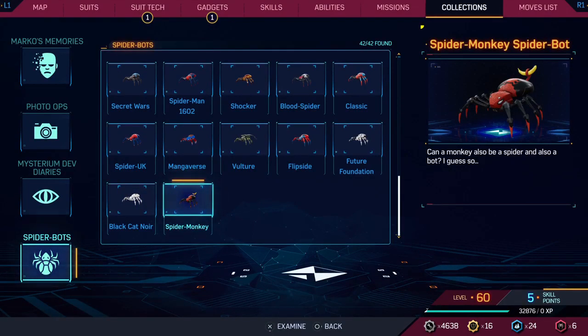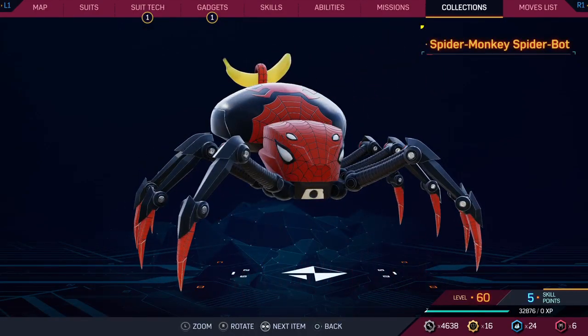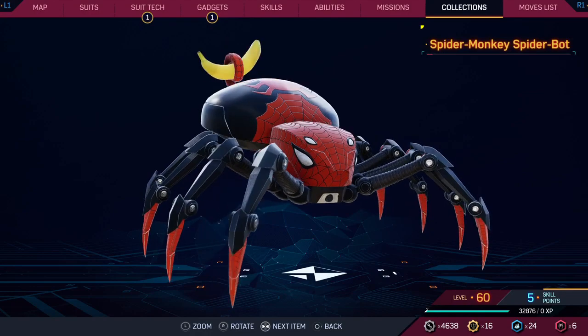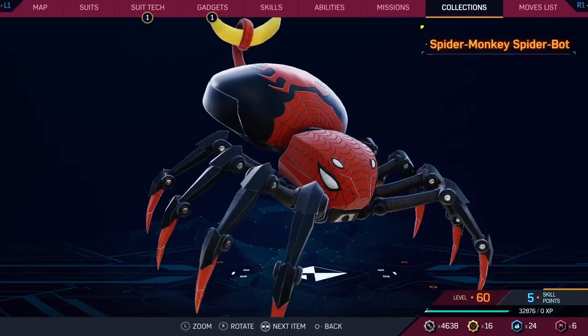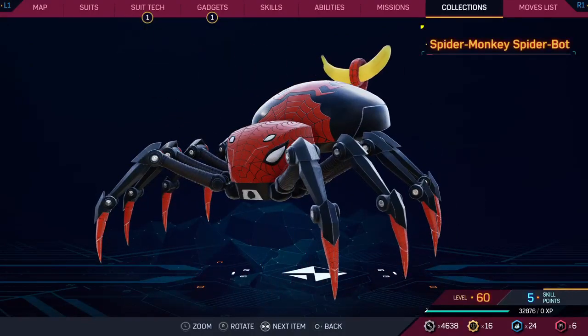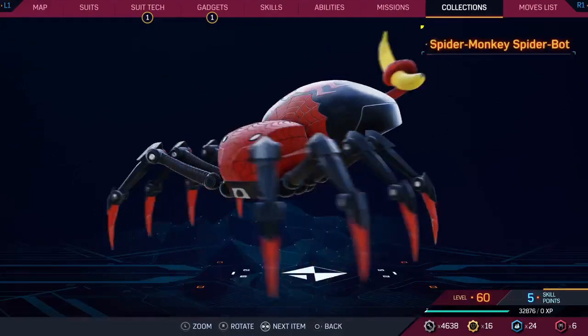First up is the spider monkey spider bot. It looks pretty cool, but honestly it's just a normal Spider-Man spider bot with the monkey tail holding a banana, which I think is cool. I like that the banana moves, but it doesn't look monkey enough — he needs monkey ears or something.